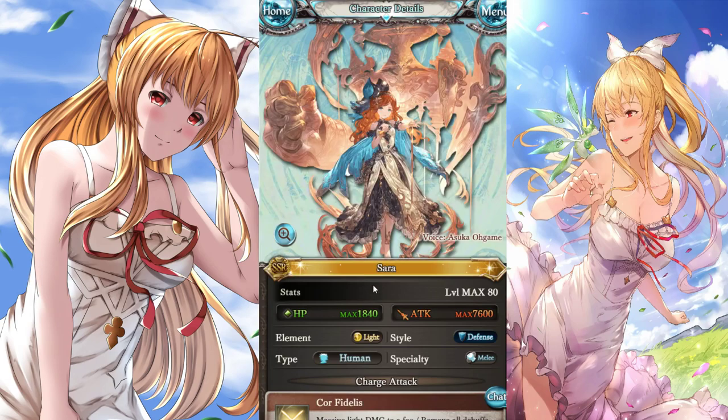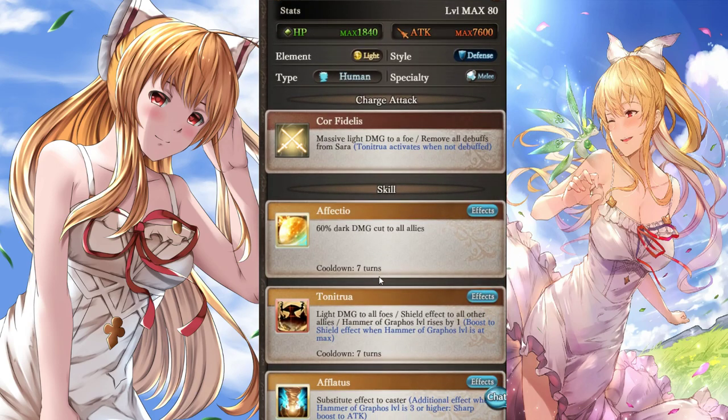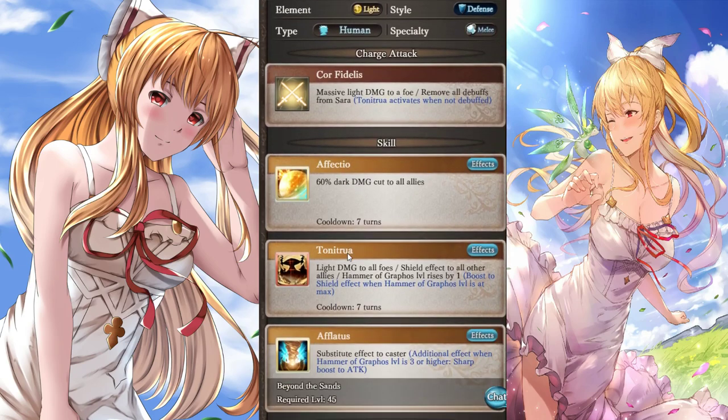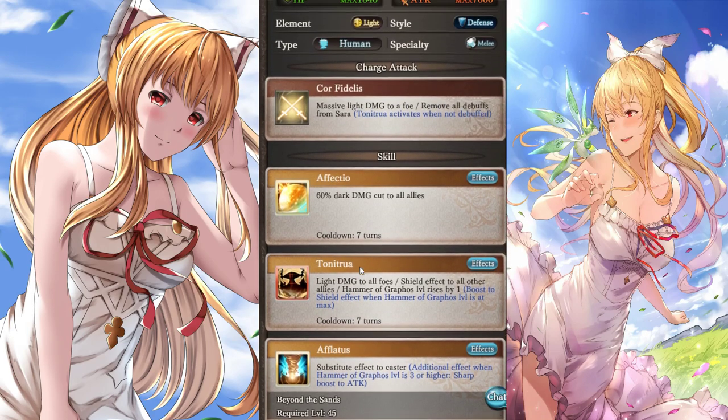We also get another version of Sarah — this one is the light version. Sarah is usually earth, but yes, this is definitely the light version. She seems pretty good for damage cut against dark bosses, which could make her a pretty solid tank for dark battles, which would be really nice.